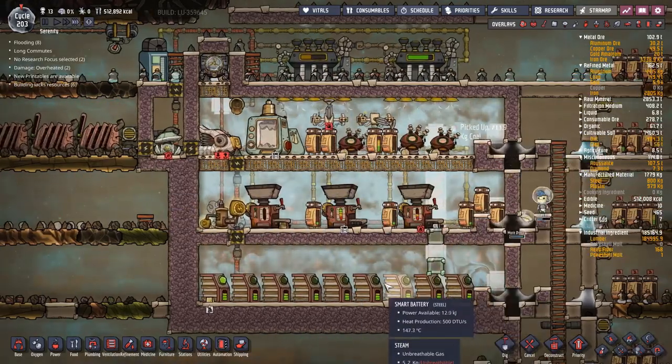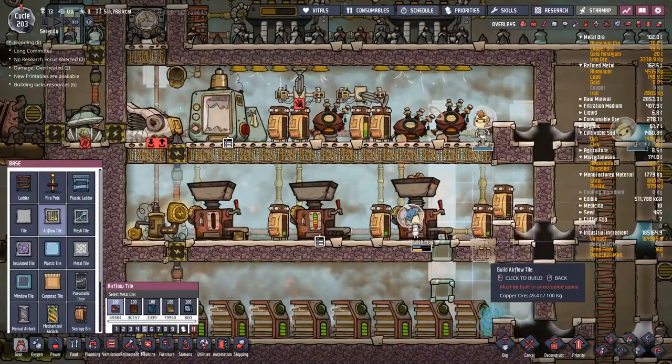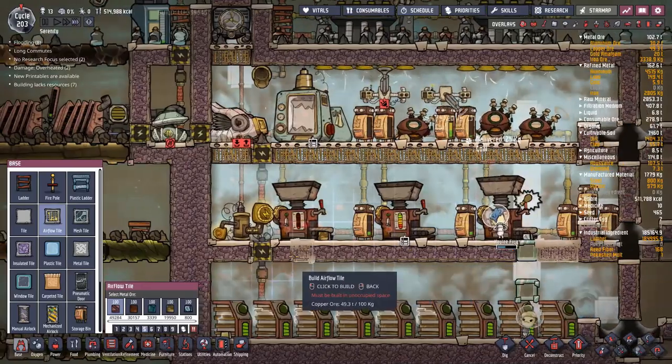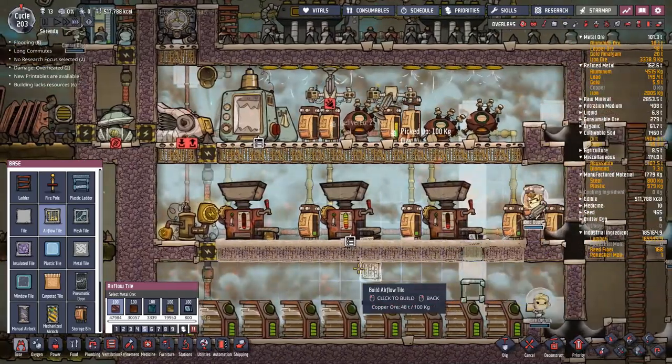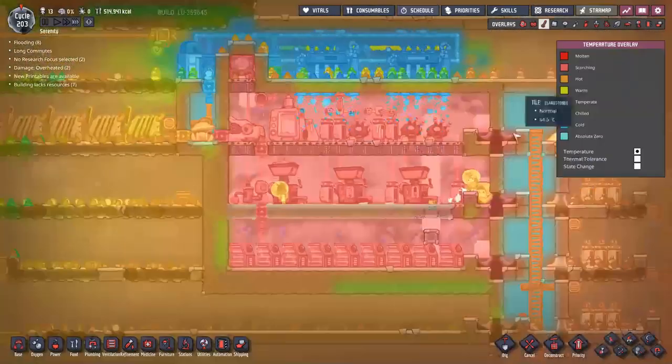I'll place in these tiles now. Those airflow tiles are made out of copper, which is good — I don't want to waste any aluminum — and then I just replace all of these. And it is now joined in the fray — everything in here is well toasty.